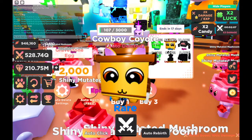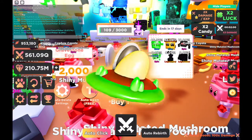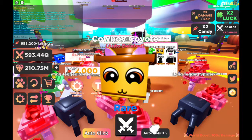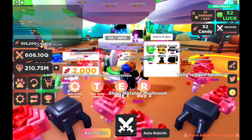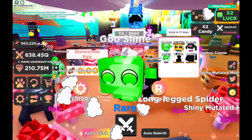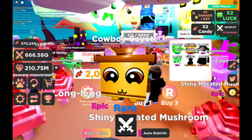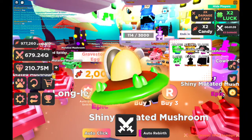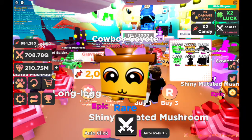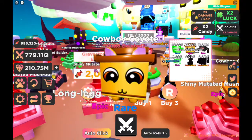This guy is cheating! We are just grinding, grinding, grinding these cowboy coyotes - they don't even look like coyotes. Goo slime - what the heck, is slime not already goo? We're pretty OP. I might just start auto-deleting these at bits. We're just getting those legendaries and I'm going to be grinding all night. I'll end it off right when we reach that million.